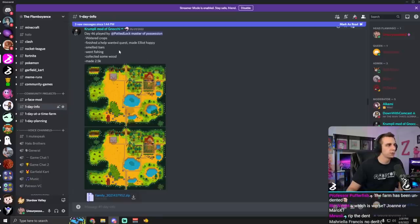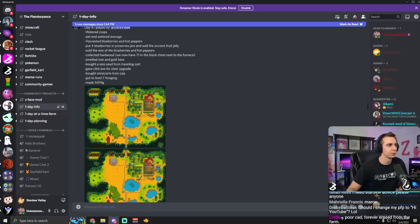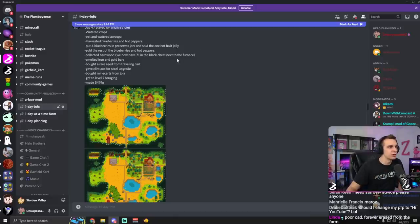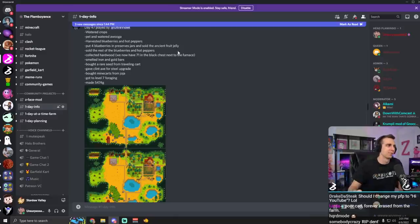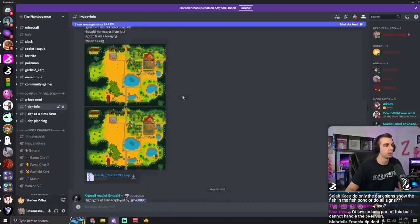Day 47 - petted and watered Wooga, harvested blueberries and hot peppers, put four blueberries in preserves jars and sold the ancient fruit jelly. Wait, we had ancient fruit jelly? I forgot about that - we had ancient fruit jelly in the middle of summer year one! Collected hardwood, we now have 71 in the black chest next to the furnace. Bought a rare seed from the traveling cart. Gave Clint the axe for steel upgrade. Bought mine carts for Joja, got level seven foraging, and made some money. Good looks.